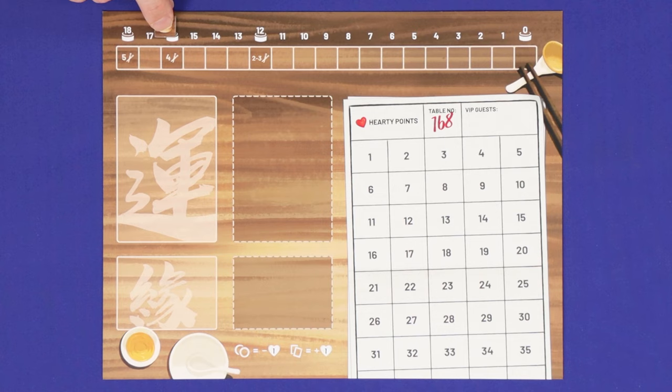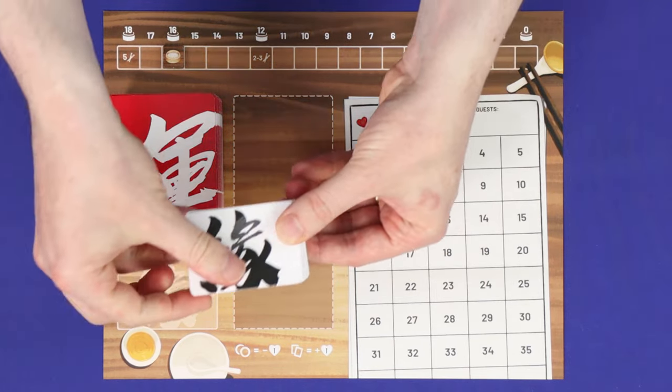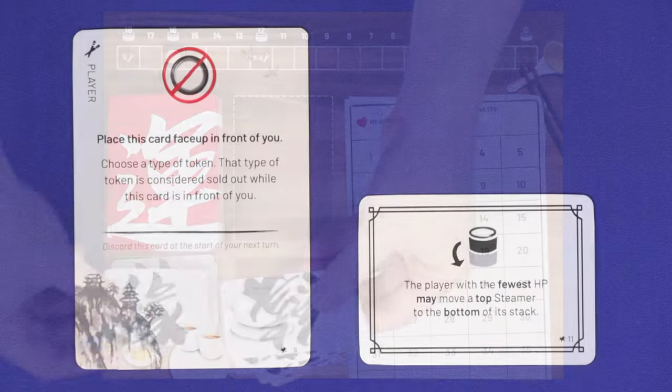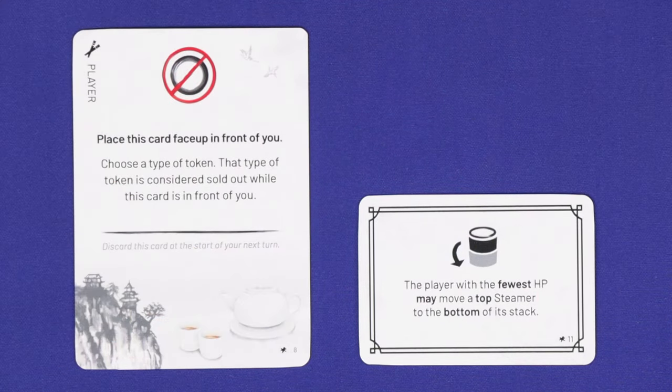To set up the scoreboard, place the steamer counter on the space matching your player count. Shuffle and place the entire deck of fortune cards, and shuffle the deck of fate cards, then deal 18 of them out into a deck here. If you want a friendlier game, remove any cards with this asterisk in the bottom right corner before this step.